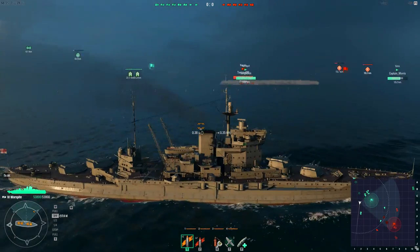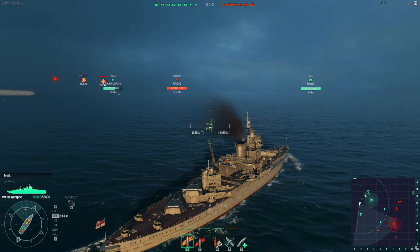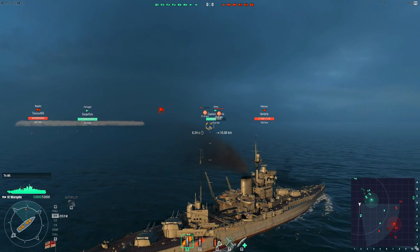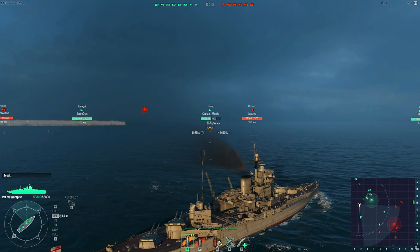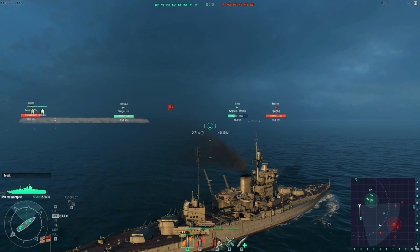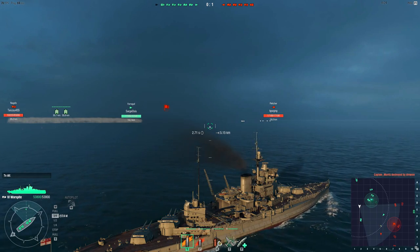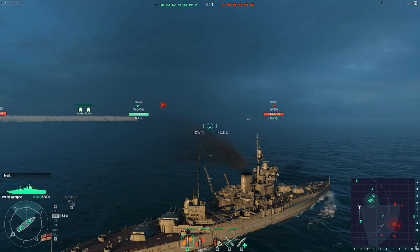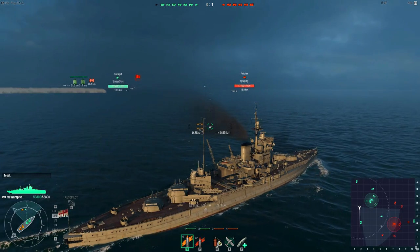I tried to coordinate with everybody on where to go. I did a little line on the map, but as per usual, people have their own agendas. I think when you're dealing with matchmaking like this — and obviously it won't be like this once it's open beta — I really wish it was right now. That Sims is way out there fighting a Fletcher 1v1, trying to fire torpedoes at the Fletcher. That's what happens when you try to torpedo a destroyer — he's going to dodge them. Now he's going to shoot at the Farragut. He's still out of my range, and he's so fast I'll never catch him.